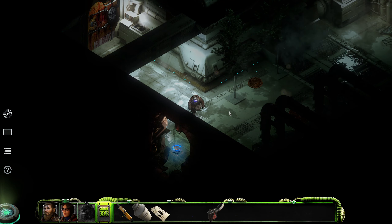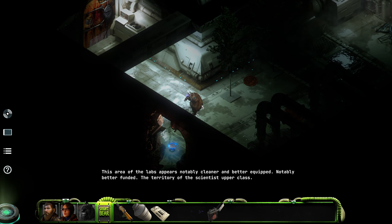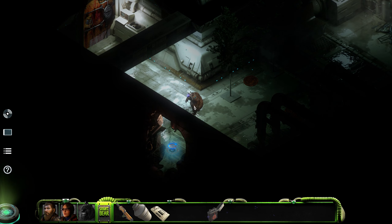Hello folks, and welcome back to more Stasis Bone Totem. When last we left off we killed a giant maggot - yes, it is dead now. However, Charlie is now stuck with a wall of scrubbers in the way. There is a scrapped rover here that I can't seem to do much with. But apparently clicking on it with nothing does something.